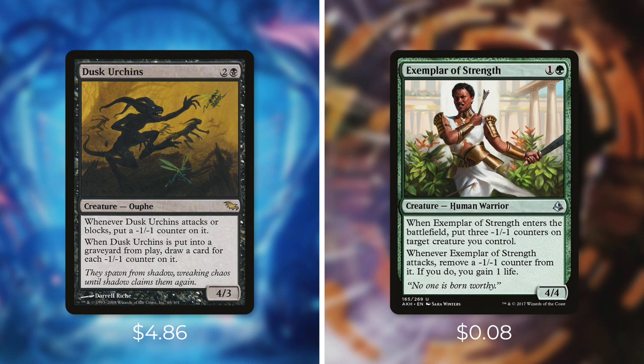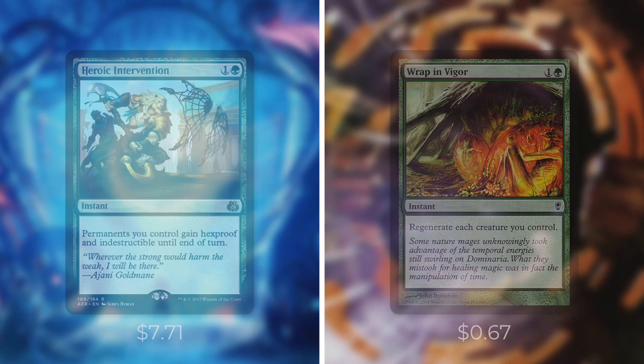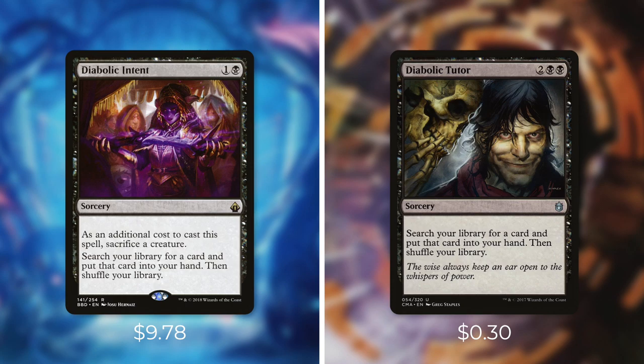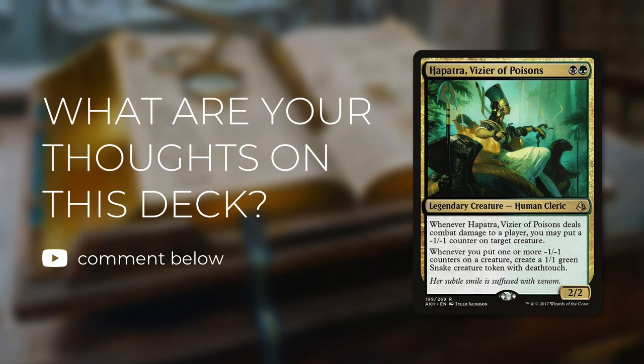First up, we're going to be adding in Dusk Urchins and taking out Exemplar of Strength — Dusk Urchins can be very effective at providing us value and drawing us cards. Next up, let's add in Crumbling Ashes and take out Lockjaw Snapper — it's just a fantastic way for us to easily control the board. Then let's add in Heroic Intervention and take out Wrap in Vigor — Heroic Intervention is just a fantastic card and a strict upgrade. Next up, let's add in Seshiro the Anointed and take out Death Reap Ritual — Seshiro's going to pump our snakes and draw us a ton of cards. Then we're going to be adding in Diabolic Intent and taking out Diabolic Tutor — it's just a much more efficient tutor, especially for this deck. And finally, let's add in Necroskitter and take out Predatory Rampage — in this deck, Necroskitter can essentially steal all of our opponents' creatures.